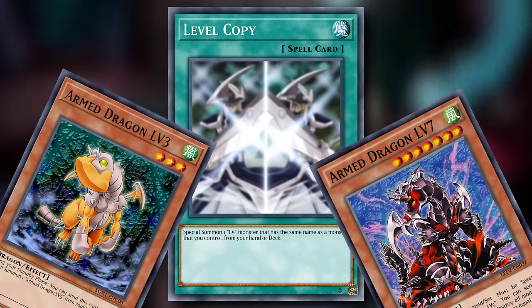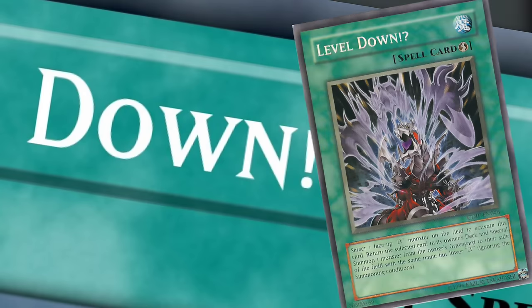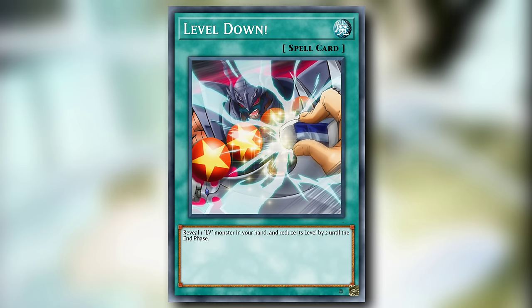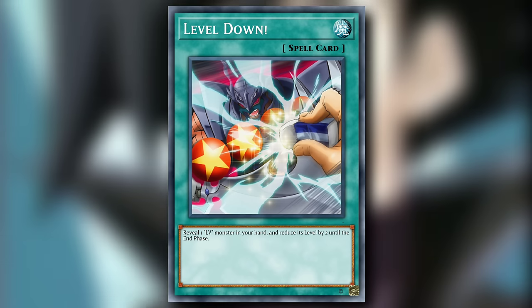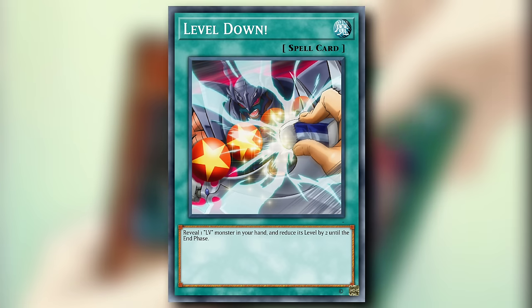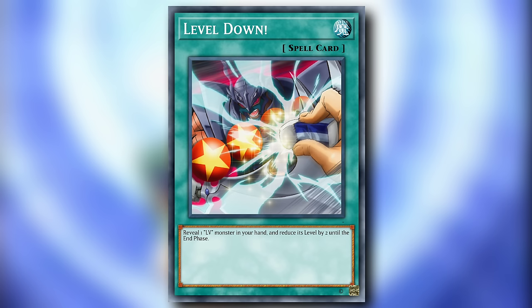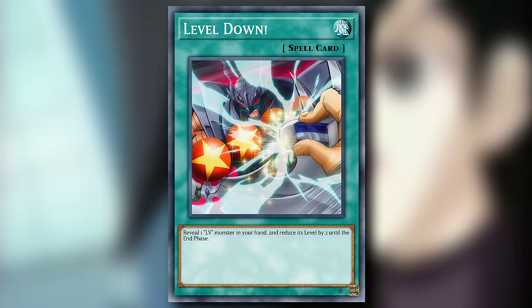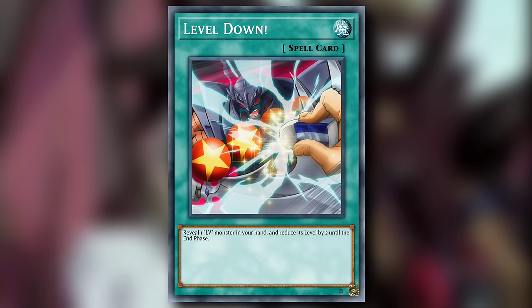So far these would make for pretty solid modern support for the LV mechanic. Level Down — not Level Down — is a normal spell card that when activated has you reveal one LV monster in your hand and reduce its level by two until the end phase. I like the idea because a lot of the mid-level monsters in each sub-series of LV aren't required to be summoned by meeting their special condition, but can be normal summoned. But if we're basically skipping the crawl phase, there's no reason to run this over Cost Down.